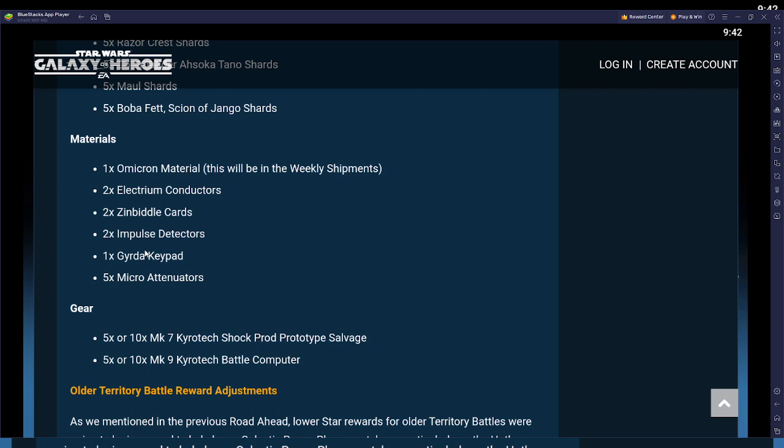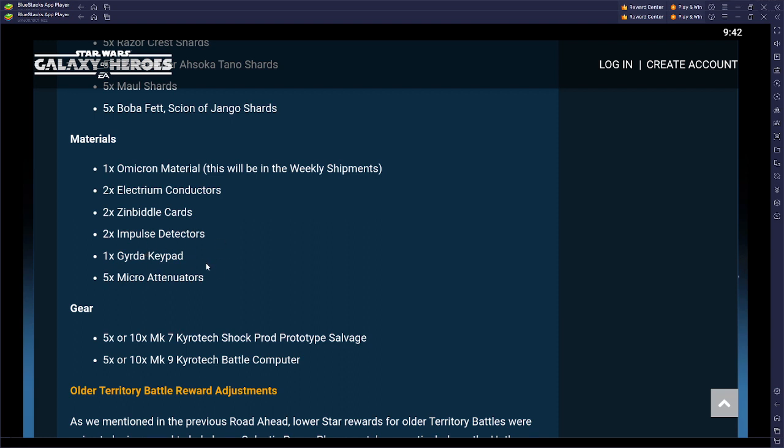They're also adding materials to buy: omicrons going into shipments as weekly shipments, electrium conductors, zimbal cards, impulse detectors, and gerda keypads. The impulse detectors and gerda keypads especially are a huge change — making those farmable to work toward the later requirements for this new territory battle. There will be two schools of thought: buy impulse detectors and gerda keypads to build relic 8s and 9s, or buy electrium conductors and zimbal cards to get teams to relic 6 and 7 for early phases. You can probably do a bit of both.